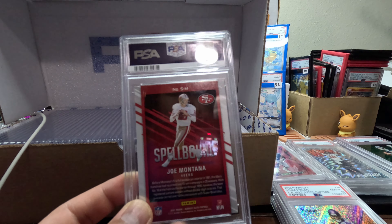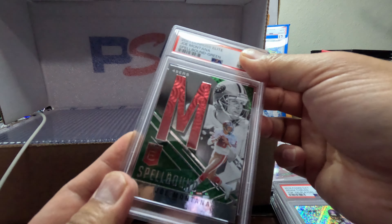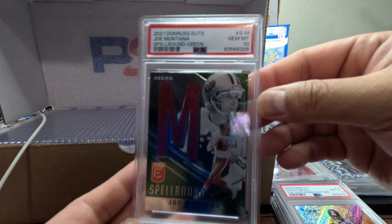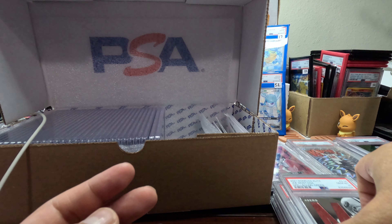We got a Joe Montana again — this one's the letter M. We have a Gem Mint 10. Nice, nice, pretty neat.